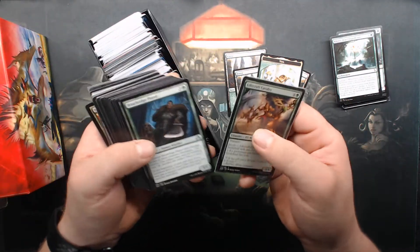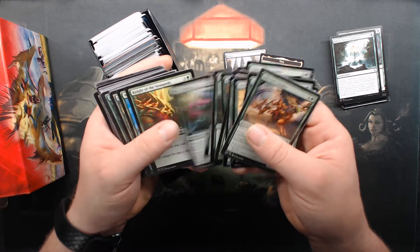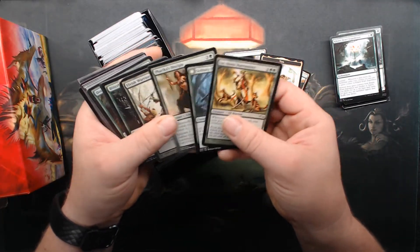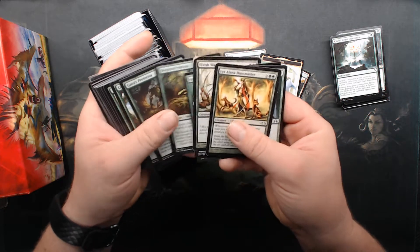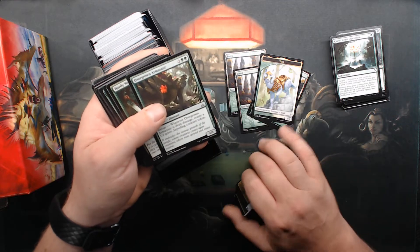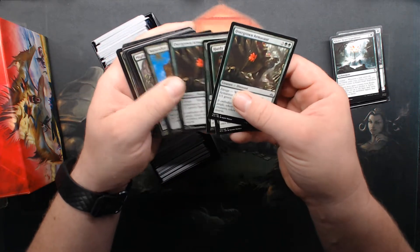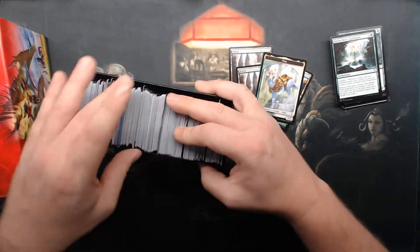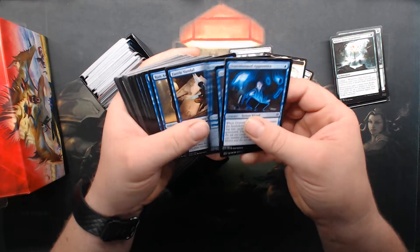More green. Side binders. Elite Small Fist. Naturalize. A lot of elves versus goblins in this — looks like my Elvish Warrior from way back. I used to laugh at people that would have sleeves, because back then only sleeves were those penny baseball card sleeves.